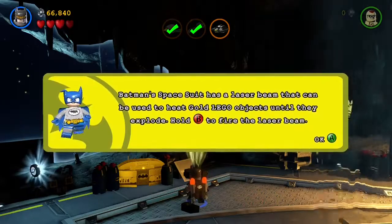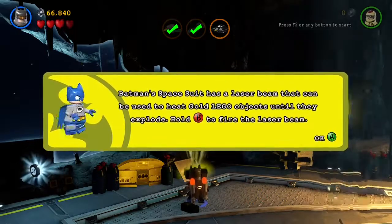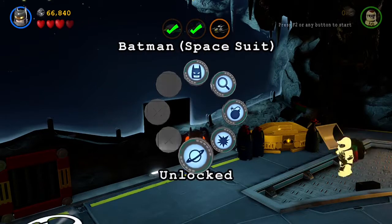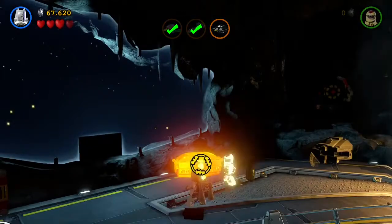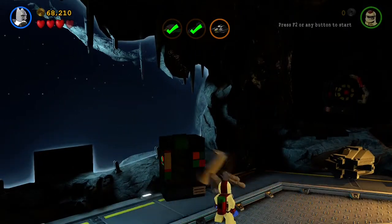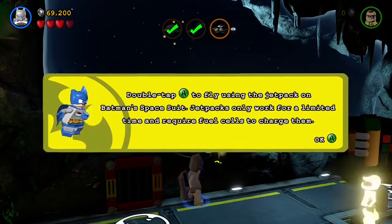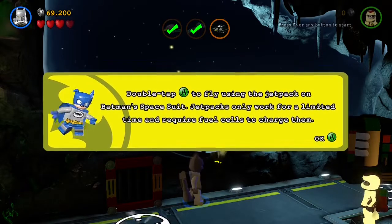Batman's space suit has a laser beam that can be used to heat gold Lego objects until they explode — hold B to fire the laser beam. Batman's space suit unlocked. Double tap A to fly using the jetpack on Batman's space suit. Jetpacks only work for a limited time and require fuel cells to charge them.